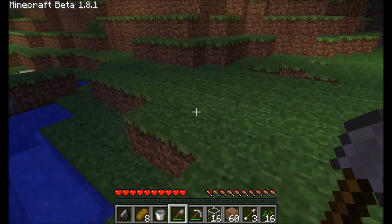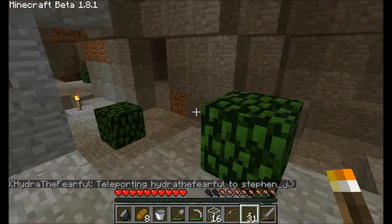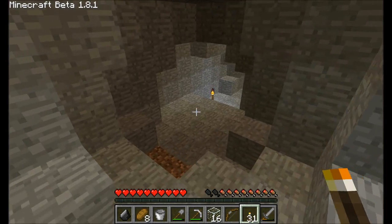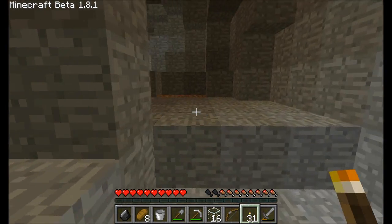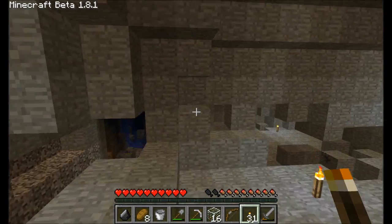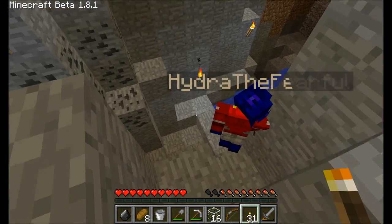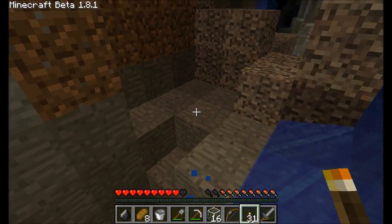Should we go caving and fight monsters? Yeah, we should. Here we are, in a ravine. What are we hoping to find in the abandoned mineshaft chests? Melon seeds, cocoa seeds — wait, can we get melon seeds here? Yeah, that's what we're looking for. So our goal is to find melon seeds so we can show you how to build a cool melon farm. I brought eight bread — I should have brought more food.